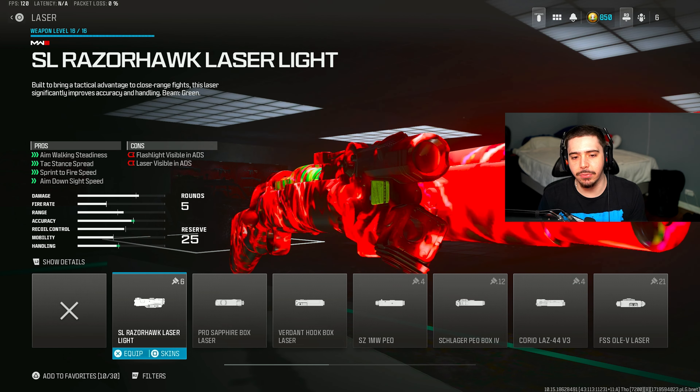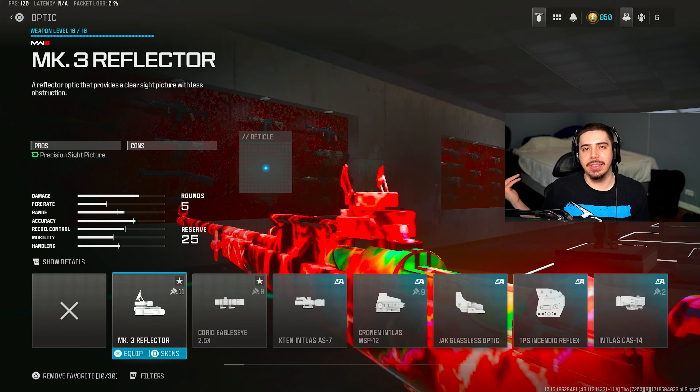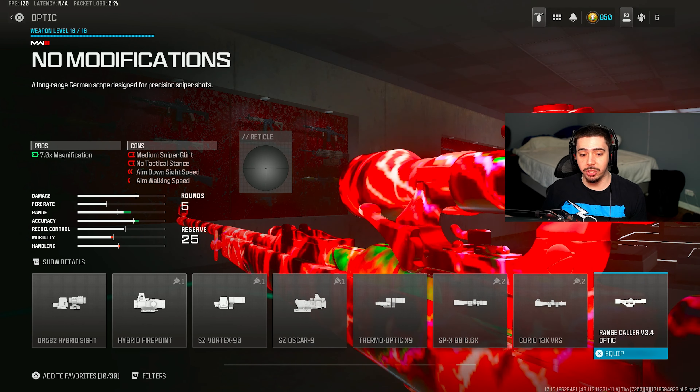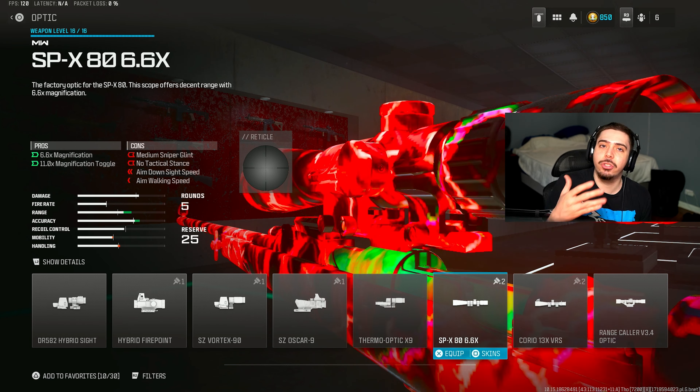We're starting off with the Superi 46. They didn't nerf it — they left it alone. By default, it's still the best SMG in the game and probably overall the best gun in the game. I'd be lying if I didn't include this in a top five. I have the 40-round magazine so I can take out multiple enemies without having to reload.